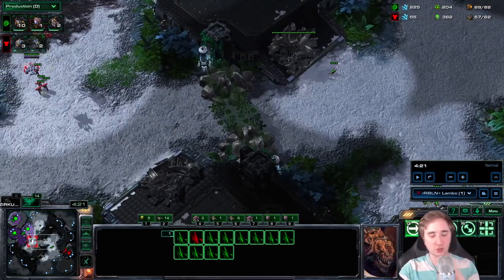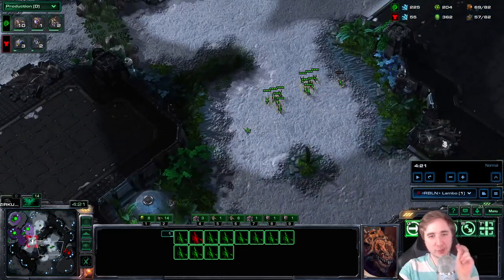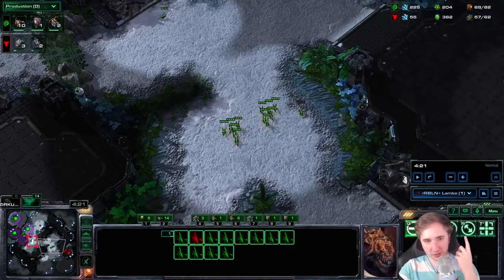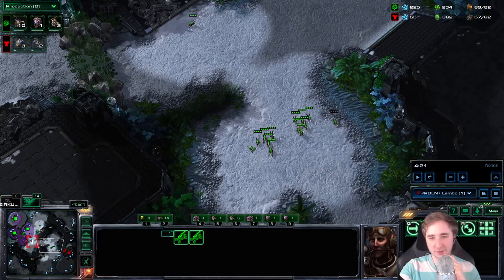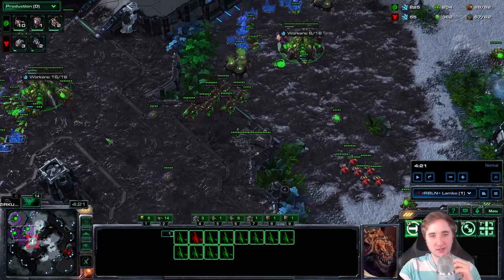Number one of the defense execution: put all your queens to the front. Number two: with the Zerglings you already have, go in between the Hellions and your opponent's base. Very often that just kills the reinforcing Hellions. In pro games you can see them rally their Hellions after, and you can catch them with Zerglings — or go for a counter-attack. Number three: the moment you realize it's a Hellbat All-in, make one more round of Zerglings, then get back to Drones because you don't need that many Zerglings against the early Hellbat All-in.